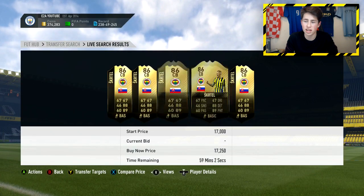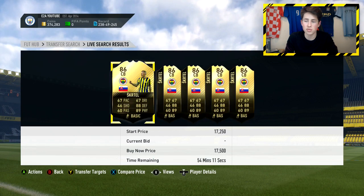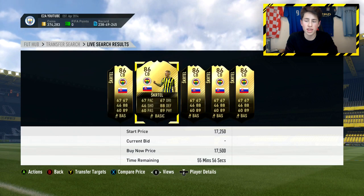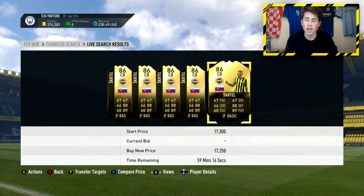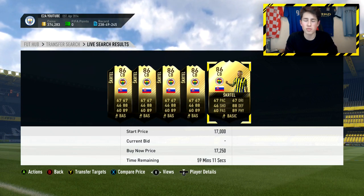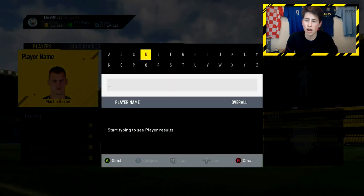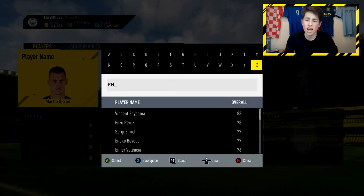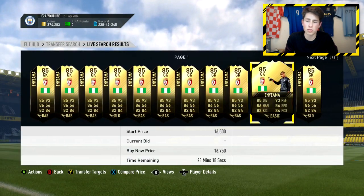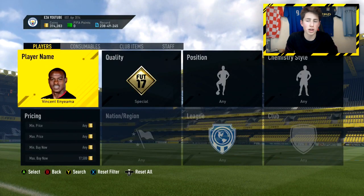Skirtel and Unyema are both great ones as they are high-rated Inform cards. Skirtel's price has actually gone up quite a bit recently — up to 17k — and I picked him up for about 12k. I've got about 10 of them on my transfer list. 17k for an 86-rated Inform is not too bad at all. He also covers if they go for like an 85-rated team requirement. Unyema is a decent one too — an 85-rated Inform — you can get him for around 15,000 to 16,000 coins. He's definitely a good one to pick up.